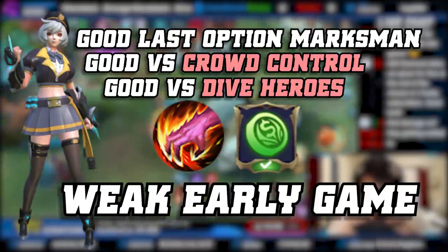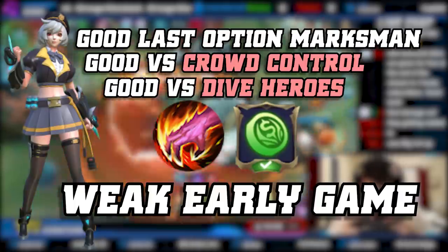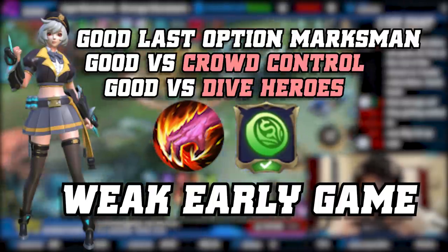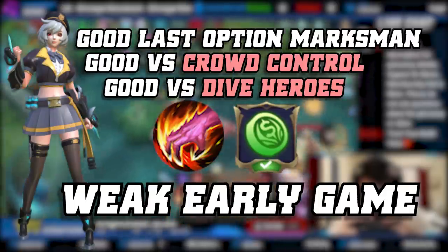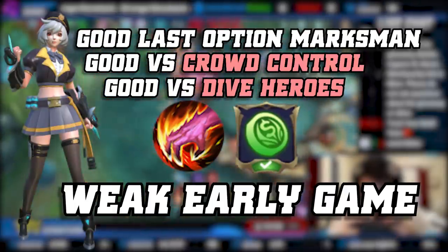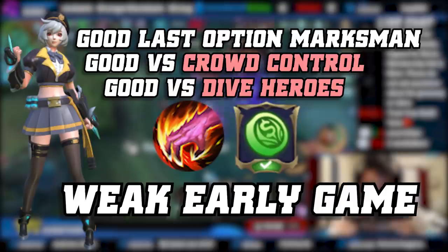Her early game is naturally weak against most assassin hyper carries, but she becomes much stronger after building Corrosion Scythe and Demon Hunter Sword — build Corrosion first. It's similar to Claude with Demon Hunter: once you get Corrosion Scythe it feels like a completely new hero. You can start breaking weakness points much faster and get ultimates very quickly after that.